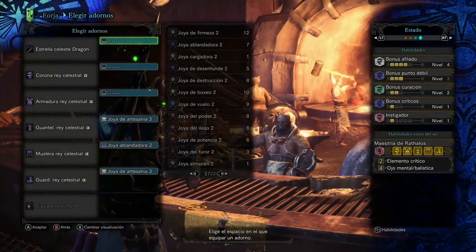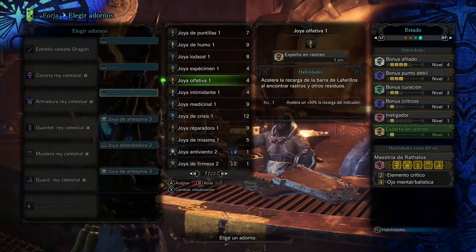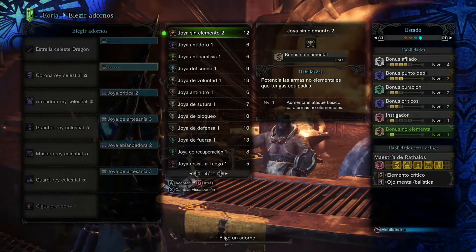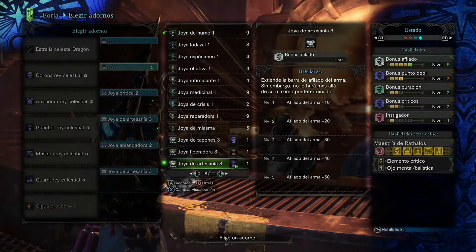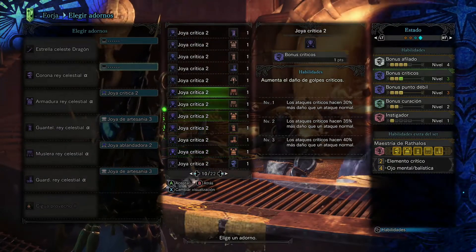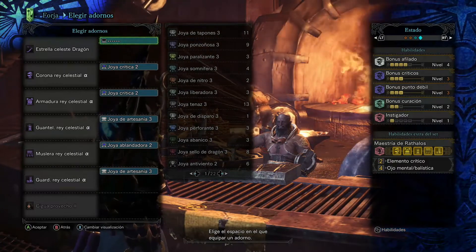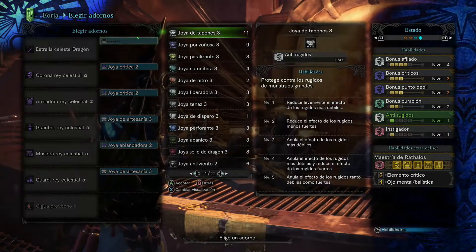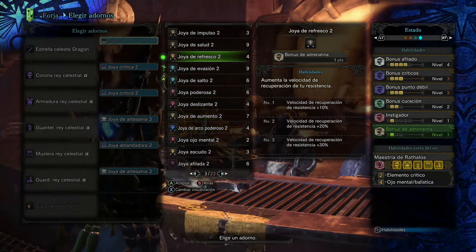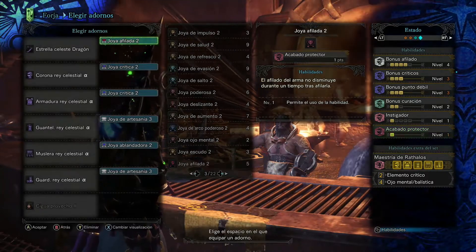Vamos a ser claros. Crítico. Tengo un montón de crítico. Si tuviera el bonus afilado, si tuviera otra, a tope. Pero no tengo otra. Pues lo de afilar, que se mantenga el filo: está muy bien para las katanas. Acabado protector, esto me refería: el filo del arma no se disminuye. Pues aprovechamos y lo ponemos. Es una habilidad de 1.